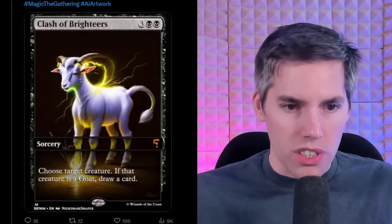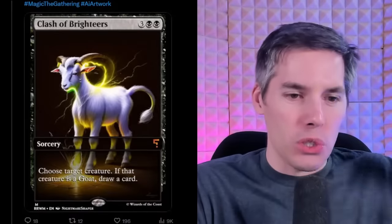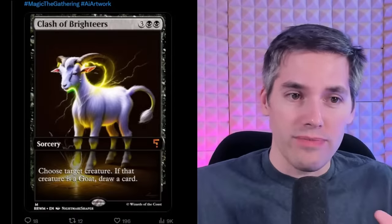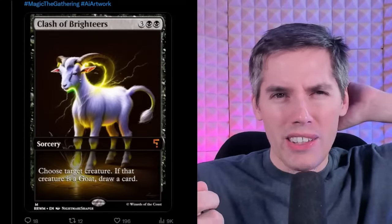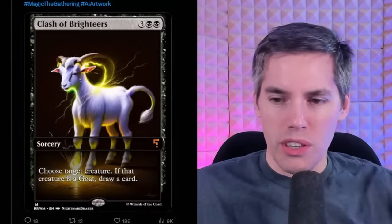Choose target creature. If that creature is a GOAT, draw a card. So why would I choose anything else? I have to choose target creature — but if there is no GOAT, I get nothing. But if it's a GOAT, I get a card. Play your GOATs, people. Finally, some synergy! There's this artifact — you tap and you make GOATs out of it. I think you can sack GOATs. Finally, some payoff. Yeah, it's quite the GOATed card.